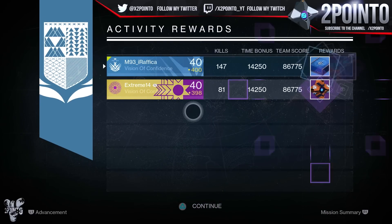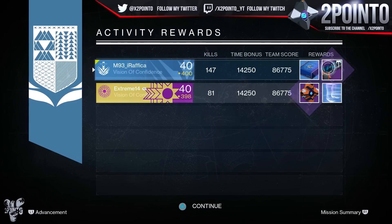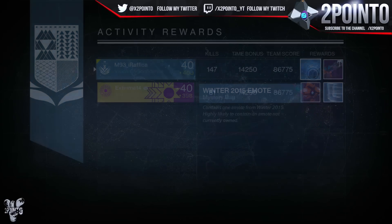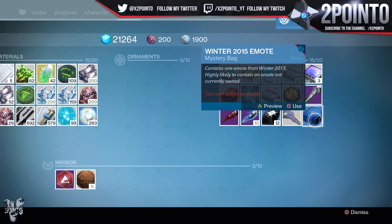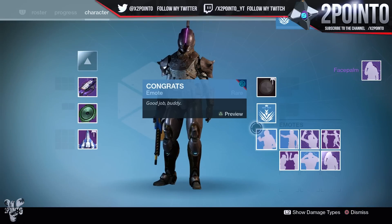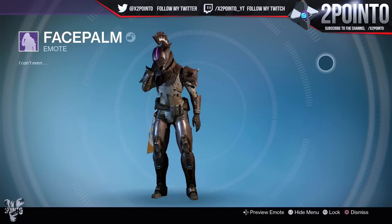Then for my main reward on the titan I got the Anton's Rule sidearm at 400 attack, so there's even more special weapon infusion fuel, as well as a 2015 winter emote pack. These already came out over a year ago, which is absolutely crazy to think about, but when I opened it up it gave me the facepalm emote, which I had actually considered buying for quite a while with silver — so I'm glad I didn't, because I ended up getting it for free from this nightfall run.